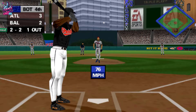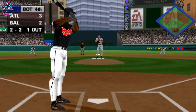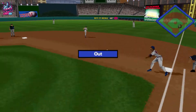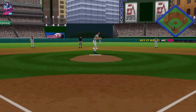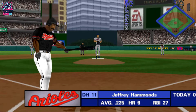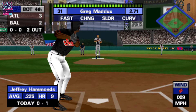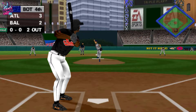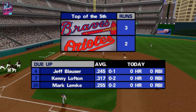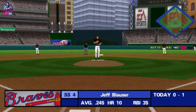Ground ball to second base. Throw to first — he got him. Two outs, nobody on. Hitting 0 for 1, Jeffrey Hammers. Line drive to the shortstop — he tracked it down. Talk about fundamentals, that was perfect. At the top of the fifth, the Braves lead. Let me tell you, with their pitching staff, they're in every single ballgame.